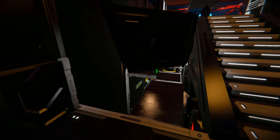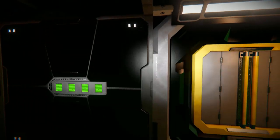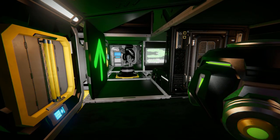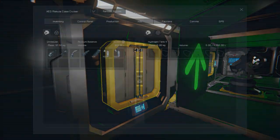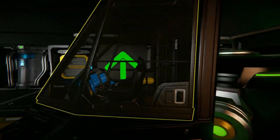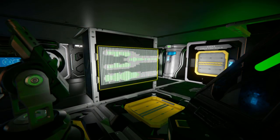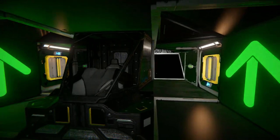Coming down here past a bunch of timer blocks, we then have what could be a hydrogen tank behind there — they all look the same with those little green bundles. There is our gravity generator. Here is our main cockpit, which is a standard vehicle cockpit, and we do have a little screen showing us the health of the ship. There's a turret right there to blast anyone who comes down who's not allowed.